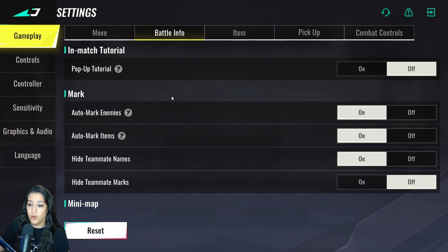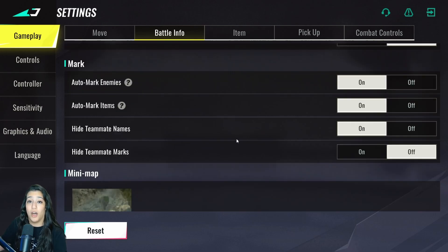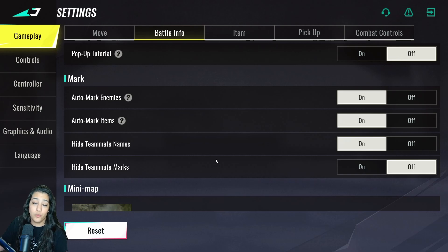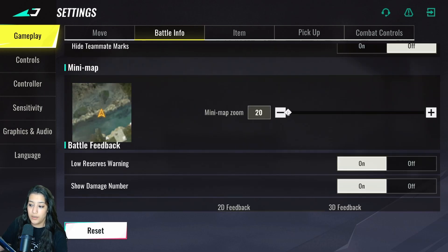Moving on to battle info: pop-up tutorial is off since experienced players don't need it. Auto mark enemies and auto mark items are on for your allies. Hide teammates names is on — it will just show a little bubble on top of their character, which looks really clean. Hide teammate marks is off so you can see their pings, but if someone is ping spamming you can turn this on. The mini map is set to 20, which is zoomed in.